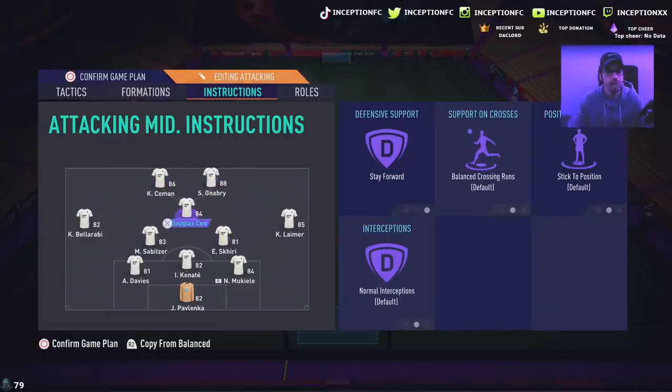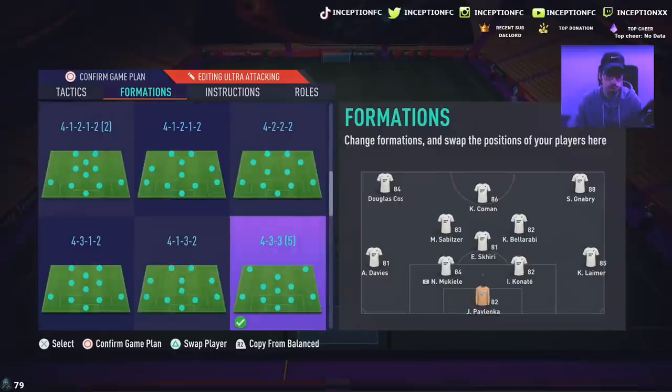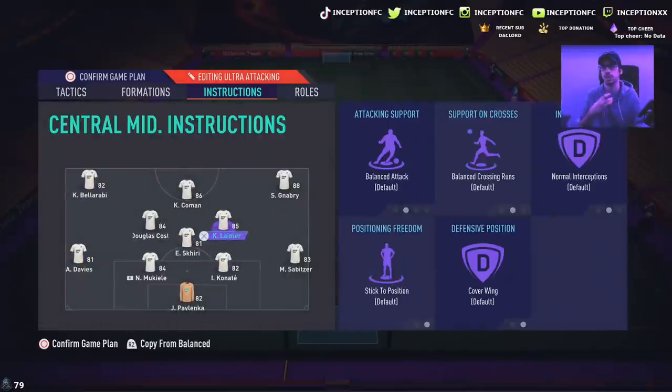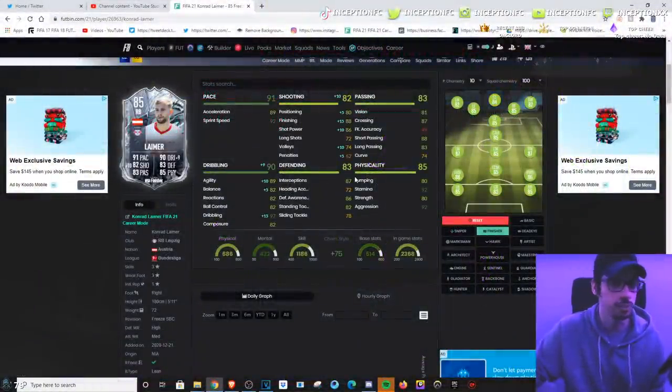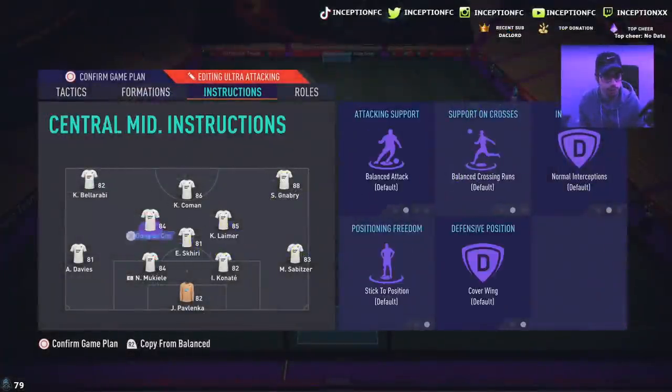We'll get into a game and try him out in the 3-5-2. We'll also be using the 4-3-3 on fast buildup where he'll be playing in the right center mid position. We'll switch Douglas Costa to the middle and put Lamer in that center mid position on balance instructions to see if I actually like his dribbling enough to use him in the attacking space. With a finisher chemistry style, this card does have the potential to be a versatile player in your team. Let's get into a game and see how he plays.